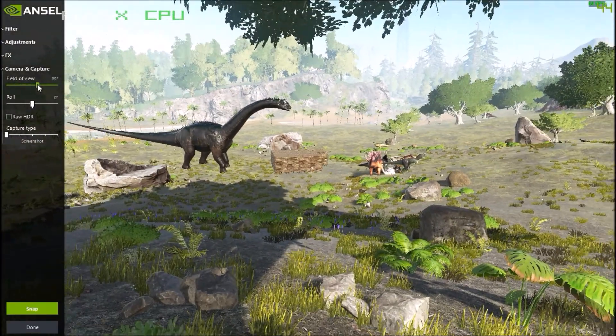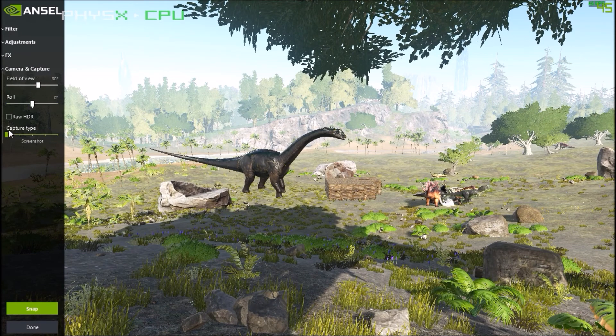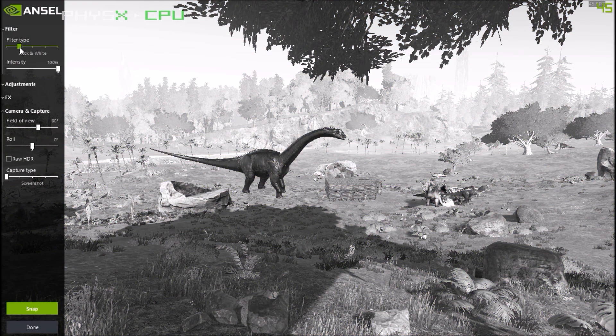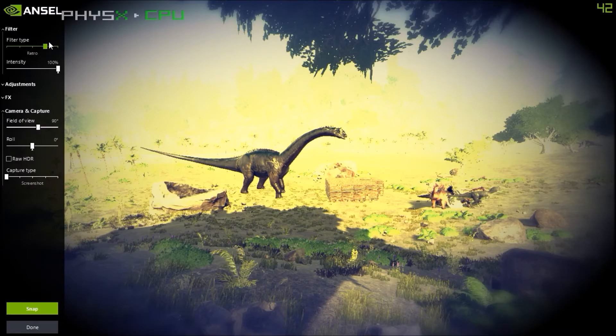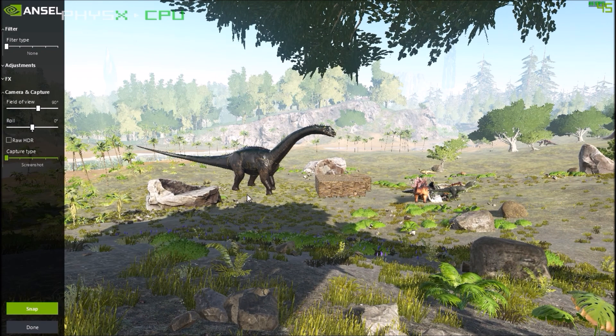I'll bring it back to 90. It's the default for most games. I was thinking of a bunch of cool stuff - a bunch of different filters that you can do. Black and white, halftone, retro, sepia, and change of brightness. I don't really care for any of that stuff. I just want to take really nice screenshots.